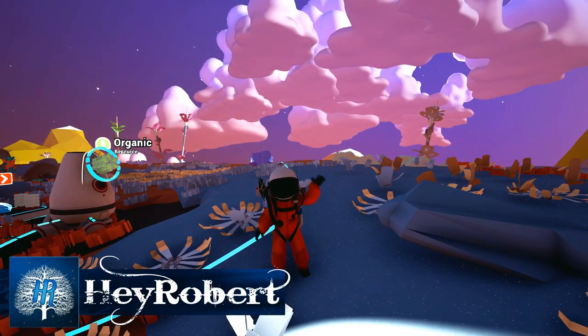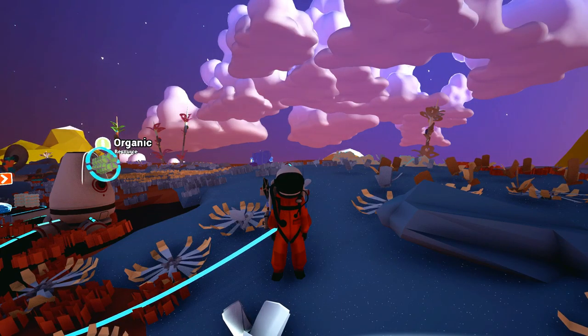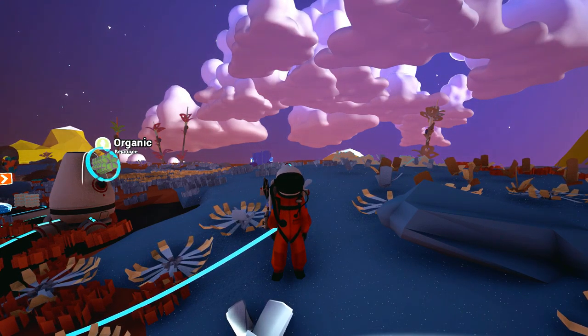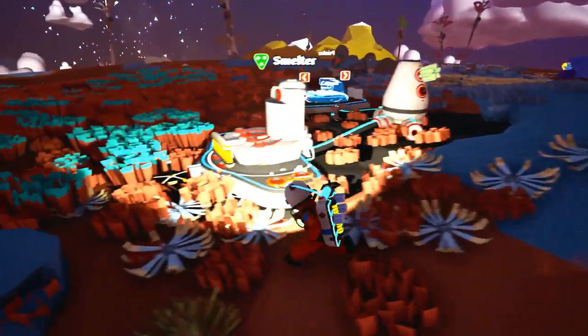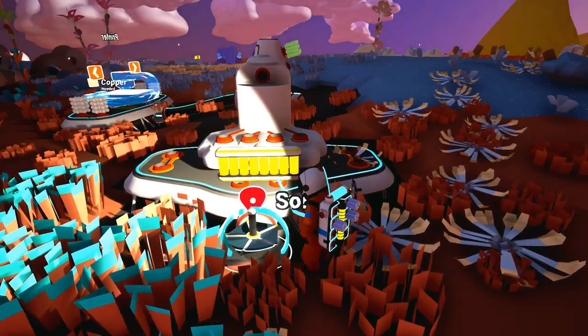Hey Robert! Welcome back to my Astroneer guide series guys. If you remember the previous episode, we went over making the smelter — three resin, two of those macaroni shapes, and two puffballs. And bam, you have your smelter up and going.